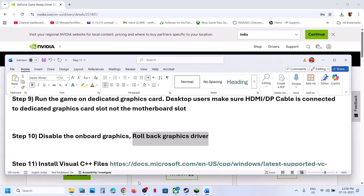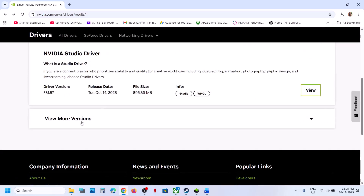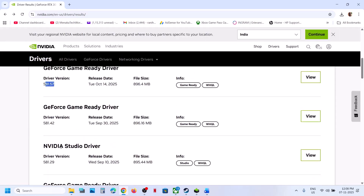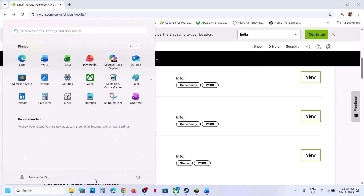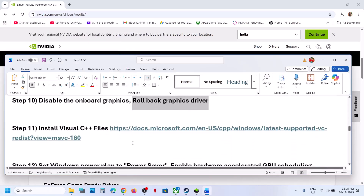The next step is to roll back the graphics driver. If the latest driver is not working, go back to the graphics card website, select your card, click View More Versions, and try an older driver. When installing, check the box that says 'Perform a Clean Installation', restart your computer, and then check.